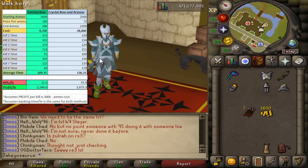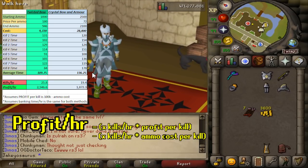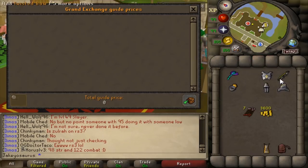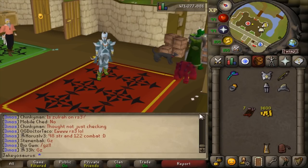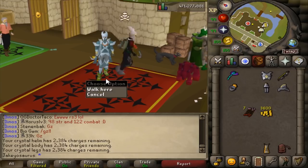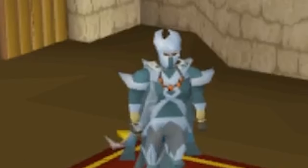Then we move on to profit. I've taken the profit value from my loot from 10 hours video, which is 100k per kill on average — including supply costs and uniques. So you do the 25.8 times 100k. With the twisted bow, you're getting just over 2.5 mil profit per hour. And with the crystal bow and armor, you're getting nearly 1.9 mil profit per hour. And that profit is factoring in the separate supply costs — amethyst arrows versus charges with the crystal bow.